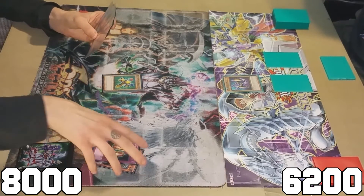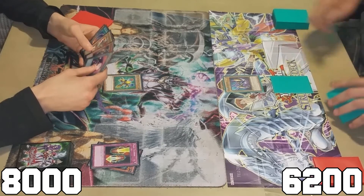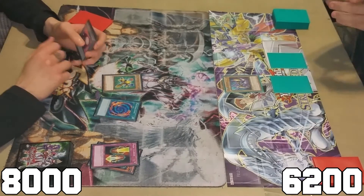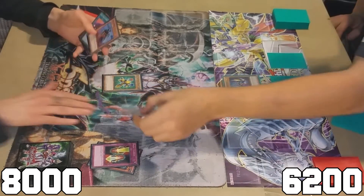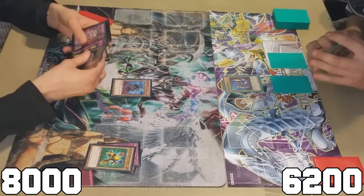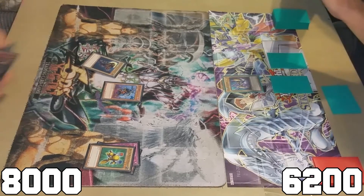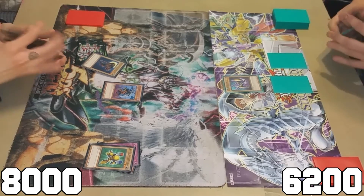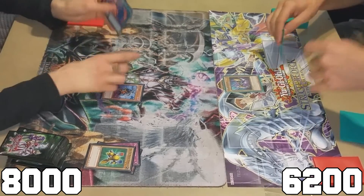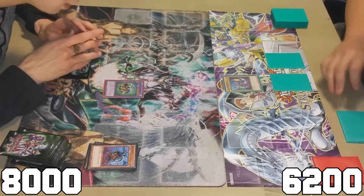My turn. I'm at 6200. I'm gonna activate Spell Shattering — oh wait, it has to be face-up. I read that wrong, that's fine. Well anyways I'm gonna activate Polymerization. When this card is normal or flip summoned you can add Gazelle from your deck to your hand. You're going for that fusion monster. I'm gonna set one face down, now I'll use Polymerization, fusing one from the hand and one from the field.